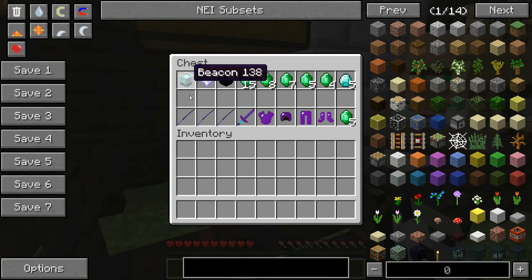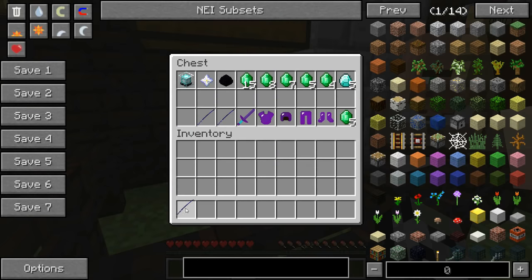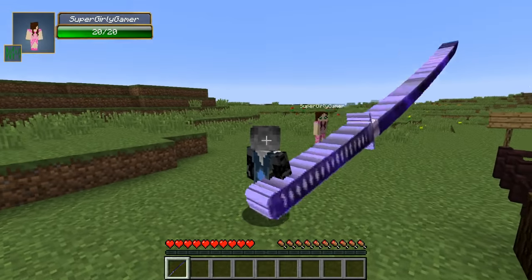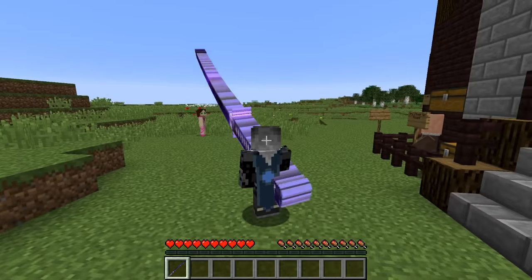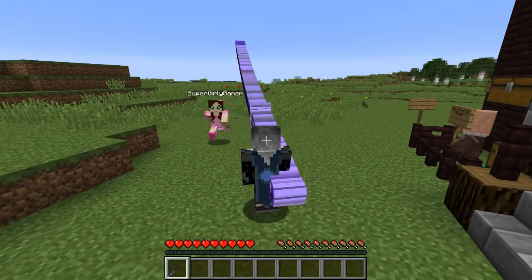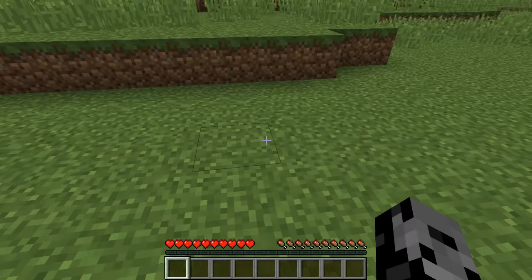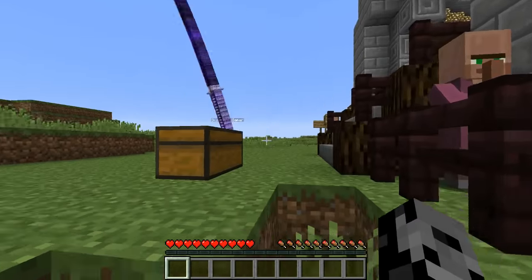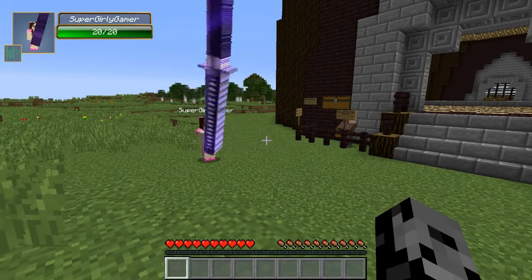So what we got today: for a beacon we get the Colossus Blade of Destroying — 3025 attack damage. It looks very thin. Oh that's awesome — it's actually the biggest weapon in Minecraft history. It's huge! Can you hold it so people get the real effect? Look at that. Now that is a weapon!